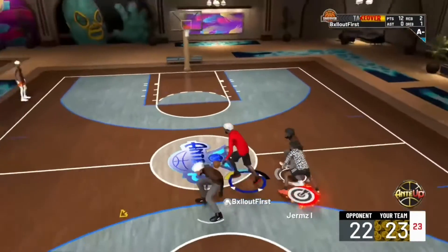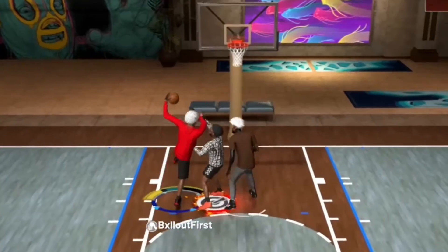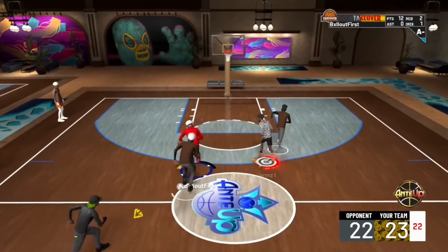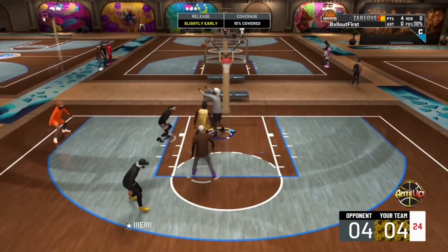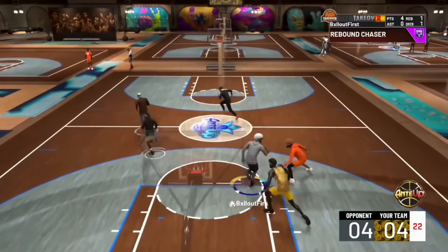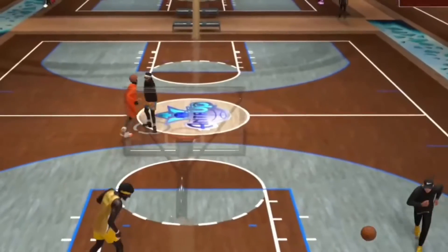Got to recover. Look at that big dog going down the court. As you can see, I'm coming from the side getting the animation. Like I said, if you come from the side or if you go baseline, bro, you're getting the contact dunk. Another thing you can get is showtime — from coming from the side, you can get an easy showtime if you don't get the contact dunk.